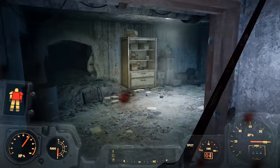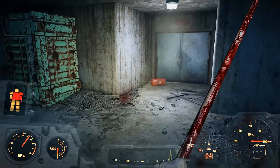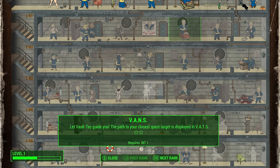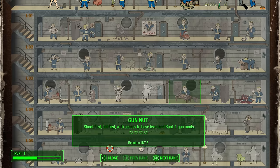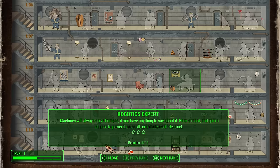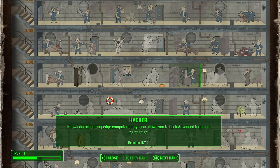This brings us to the Intelligence tree, which honestly I think almost every perk here is of fairly high quality, with maybe the exception of Nerd Rage, and maybe Vans if you don't have the Nuka-World DLC. Typically, I like to get Gun Nut, Scrapper, Science, Chemist, and Nuclear Physicist here, with Robot Expert and Medic being nice choices as well. Hacker is largely outperformed by Locksmith from Perception, but does have its occasional uses.